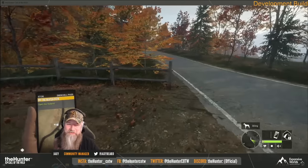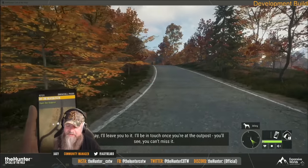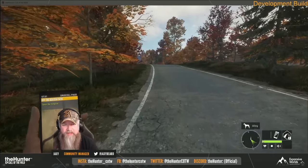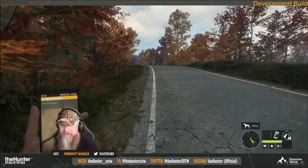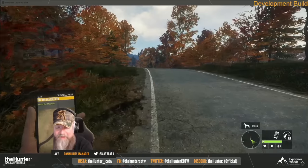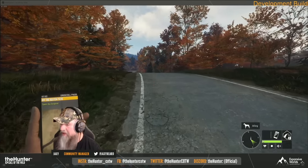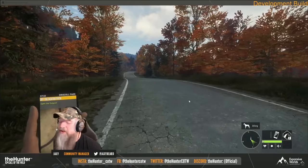The first thing that is going to be coming with this update — and believe me, this is actually not even close to being the biggest addition to the game — we are going to get a brand new map called New England Mountains. This reserve unfortunately will not have any new species, but there is a very good reason for that. While this map may only have 15 species that we have previously seen on other reserves, including stuff like the gray fox, the red fox,